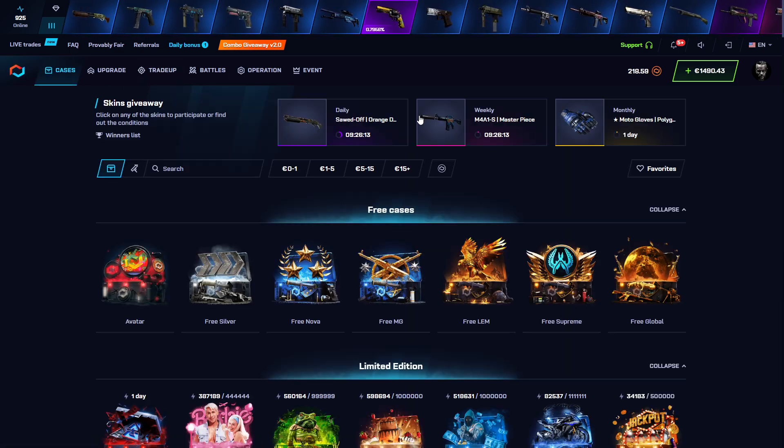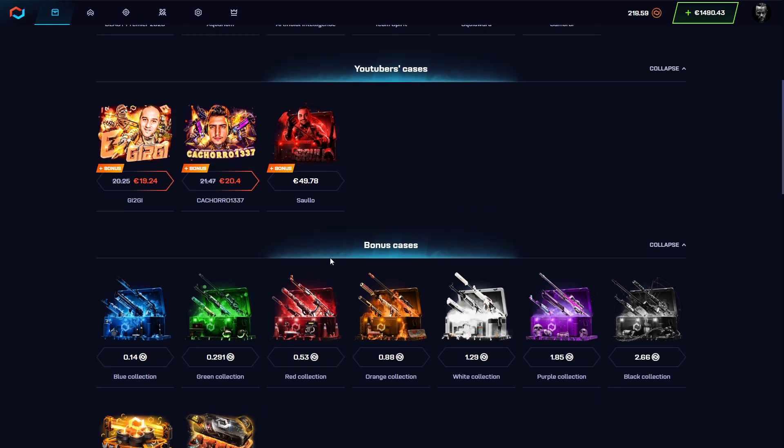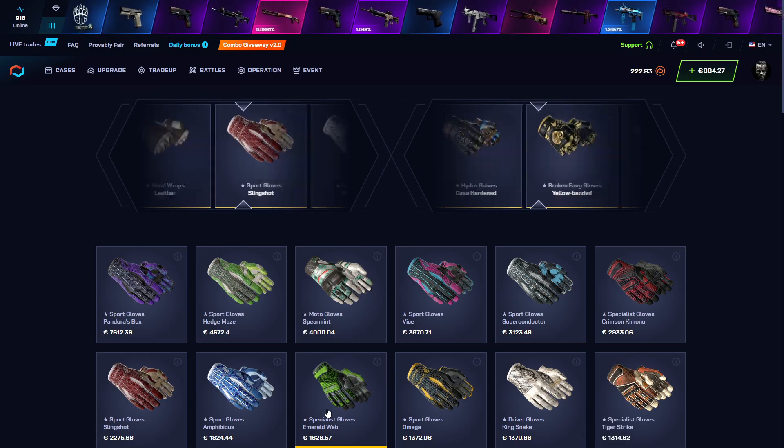I'm gonna just start with something different for you. Let's go guys, we're gonna just spend $1000. Are you ready for this? Let's go! I wanna start with a gloss case, I will open 2 times. Let's see.